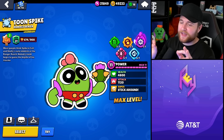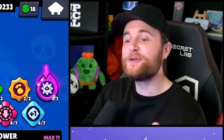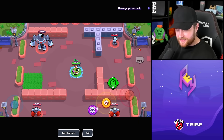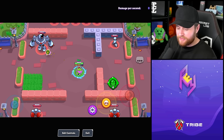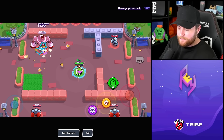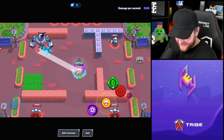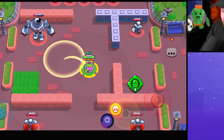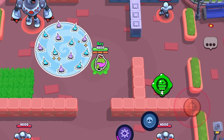Moving along to number six, this one is small and not that game breaking, but I noticed it as soon as Spike's hypercharge was released. Spike's basic attack and his skin interacts with the hypercharge in a very bizarre way. When we use our basic attack, we have the cartoon spike effects, but when we pop our hypercharge, it goes away — we just have our normal cactus bomb. Our super is also affected by this, not getting the cool cartoon super effect; it just goes to the default spike animations.